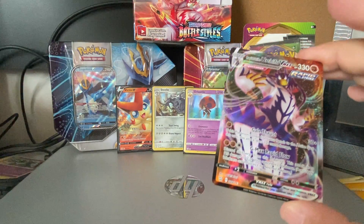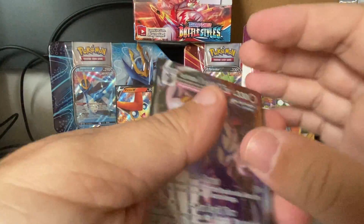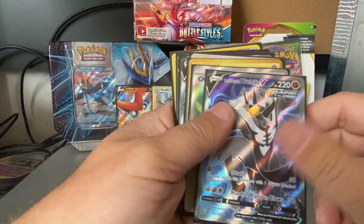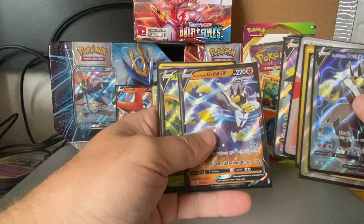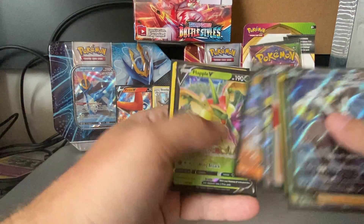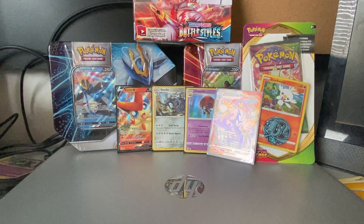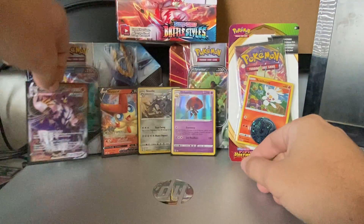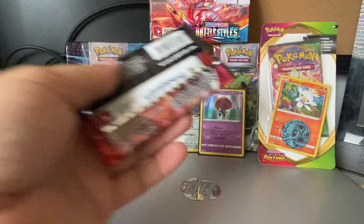Now I got a got a lot of the Rapid Strike cards here — let's take a look real quick. Boom! So I got the Rapid Strike Urshifu V and then Rapid Strike Urshifu V Alternate Art — I'm assuming that's what that would be — and that's it. So nice to see the VMAX Gigantamax card there. Kind of getting a weird glare over there, so we'll put you over there — there we go, that looks a lot better. So getting there, we're getting there, nice little collection going on here.